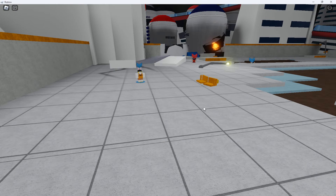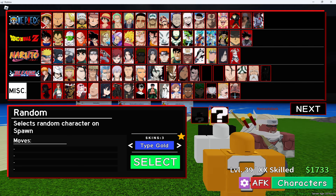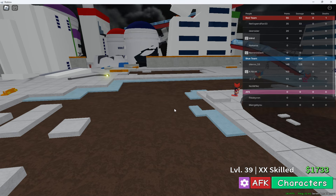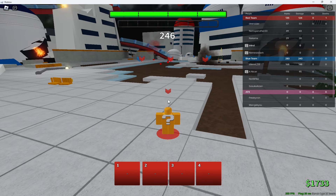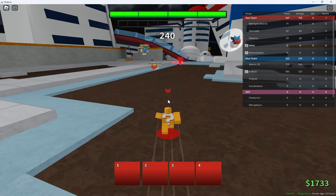Even though you cannot get gold skin Mr. Random in private servers anymore, you can still get him in public servers — it's still possible. So Golden Mr. Random is not gone. The method is: you wait until you're one second, click Characters, click Mr. Random, click Select — and you have to have Roblox windowed so you can see the X. Click Select, hold X for a couple seconds, and boom — Mr. Random!